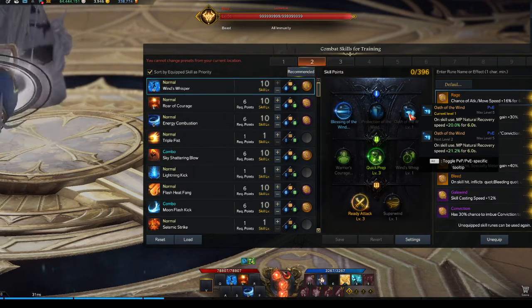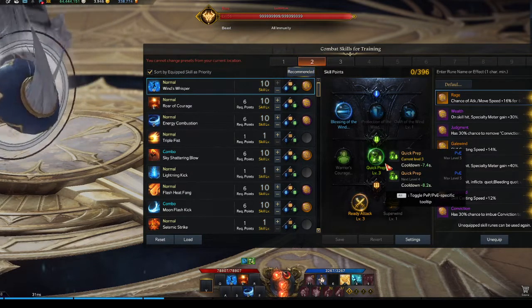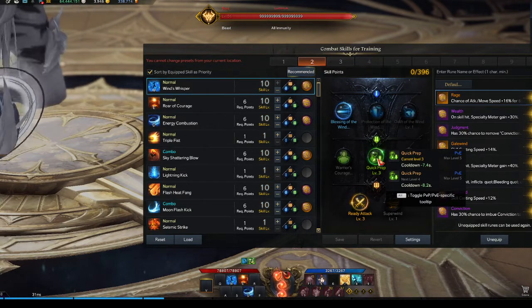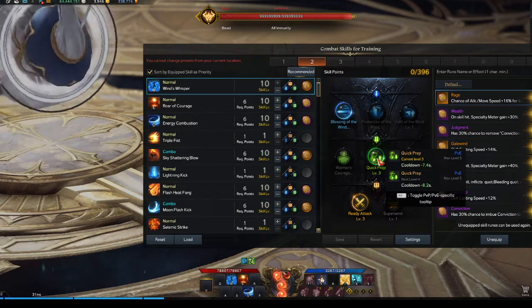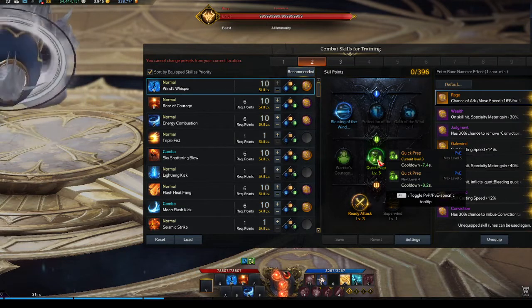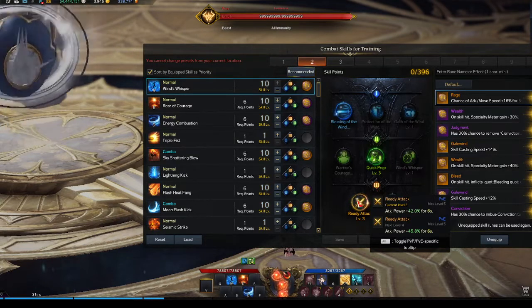The second tripod is basically always Quick Prep, because you want to have this skill up as much as possible — it is your burst window. You basically don't do that much damage outside of the skill, so you always want to activate it, burst, and then wait until it's up again. And obviously here we're going to take Ready Attack for the big attack buff for six seconds.